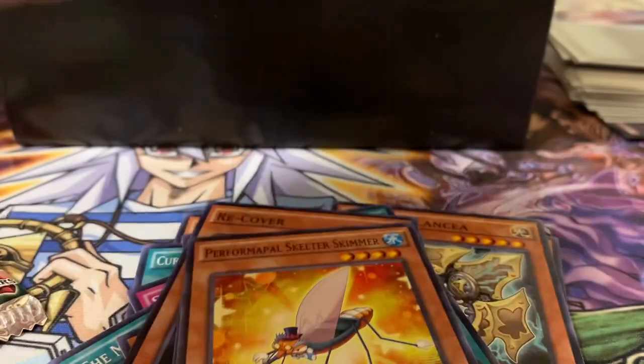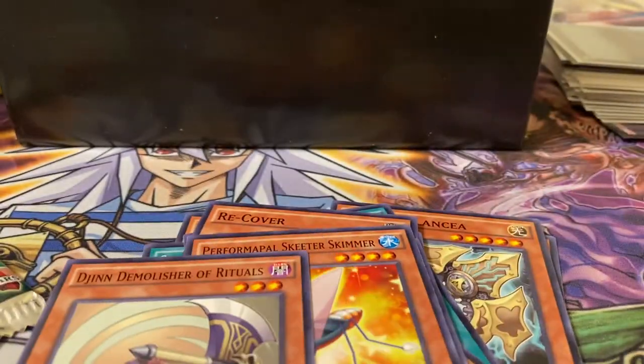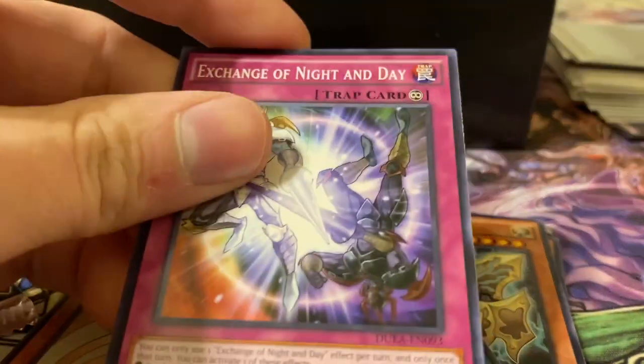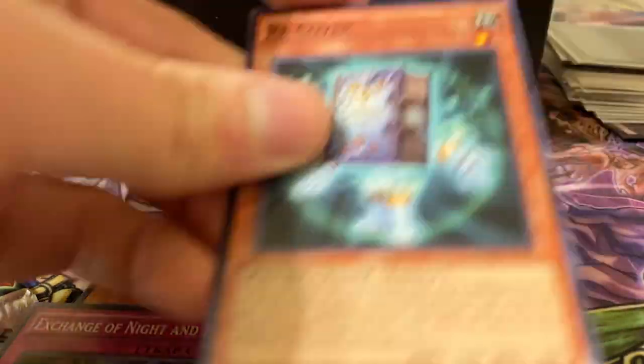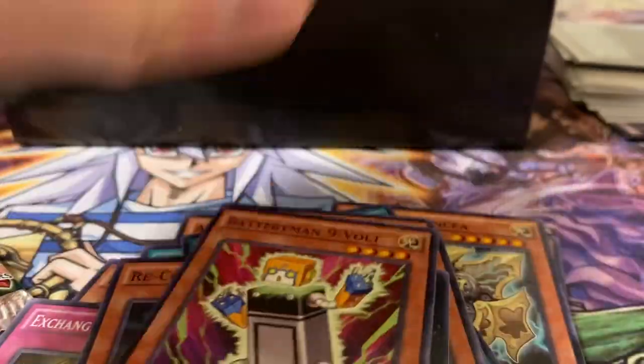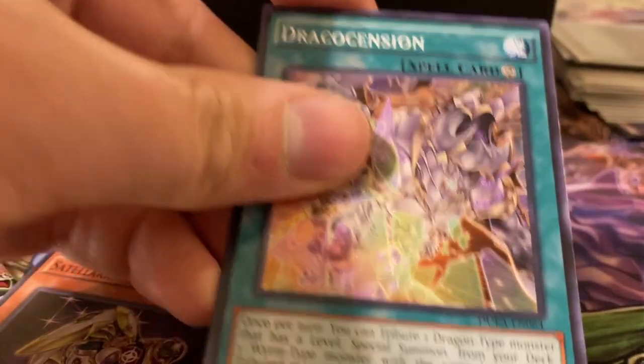Performapal Skeet Skimmer, Djinn Demolisher of Rituals, Pilgrim Reaper, Exchange of Night and Day, Sir Malabarant of the Burning Abyss, Recover, Battery Man, Unacal High, Drakon Decision.